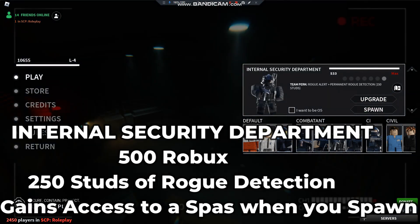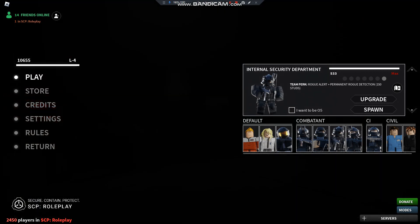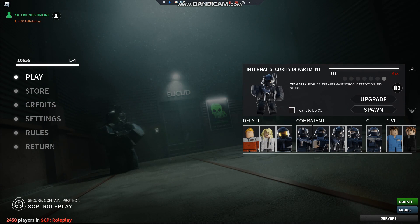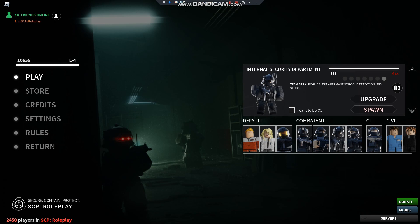The ISD — Internal Security Department — is probably the most useless role in this game, but the upgrade actually isn't too bad. You get Rogue Alert, so if an MTF member has breached an SCP, it'll say 'MTF member has gone Rogue,' and it has permanent Rogue Detection — only 150 studs on the goggles. But upgraded, 250 studs, plus you get a SPAS and an outfit change.